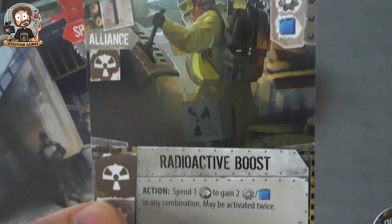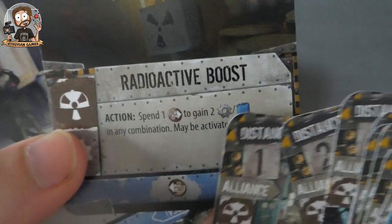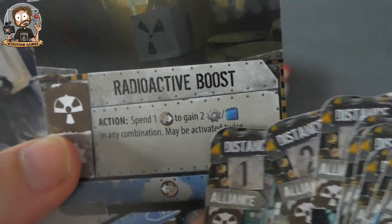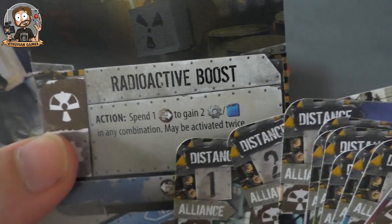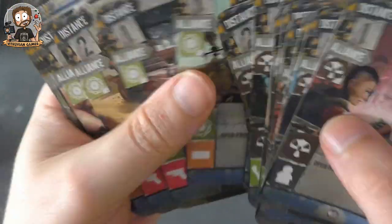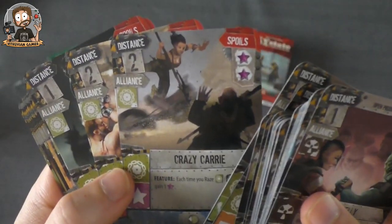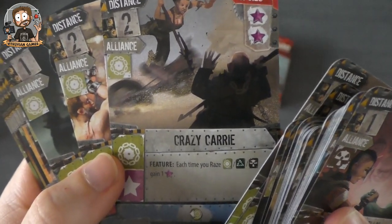The artwork, as we're used to from this game, is pretty neat. For example, Radioactive Boots: spend one of those influence tokens to gain two gasoline; any combination may be activated twice. So you're getting these influence tokens which can help you activate buildings — that's pretty cool.